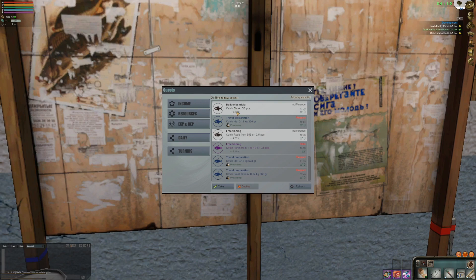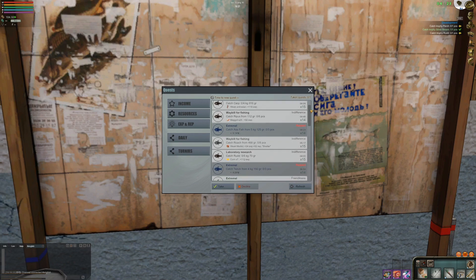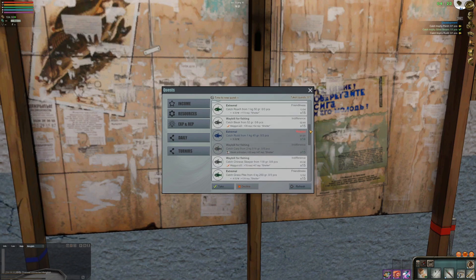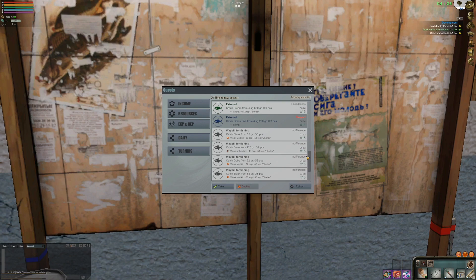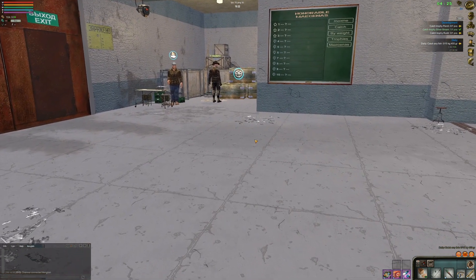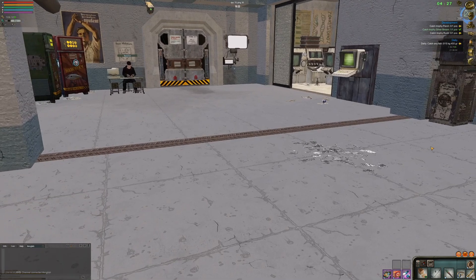Free fish. Catch Rudd. Catch Bleak. Wow, look at all these quests. I was here last night and there was nothing, but that was right after the restart. Catch Ripus, Roach, Rudd. The issue is I just cannot target any of these fish specifically because I just don't know how to. I still suck at this game. I'm going to take this daily quest here. If I can complete it, great. If not, that is fine too.